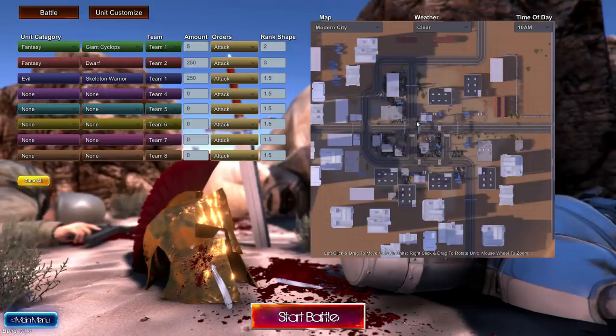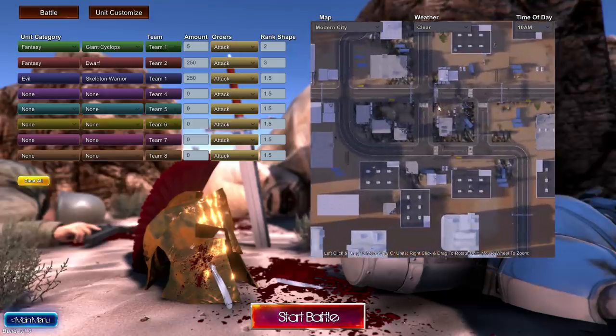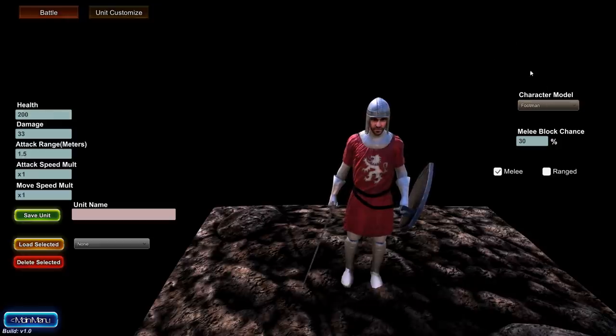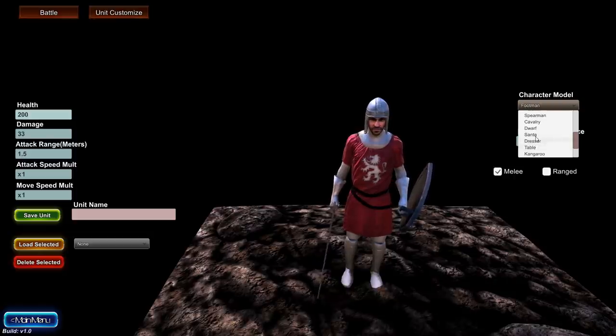The modern city map is totally perfect for your zombie apocalypse scenarios. Speaking of zombie apocalypse, there's been unit customization updates too. They had come out with a table, a dresser, Santa Claus, a T-Rex, and a kangaroo before.